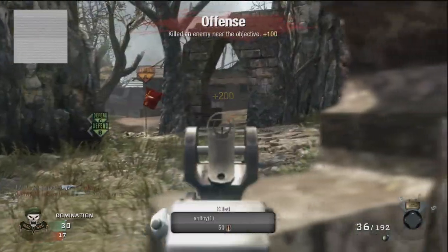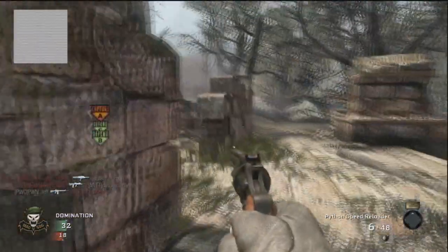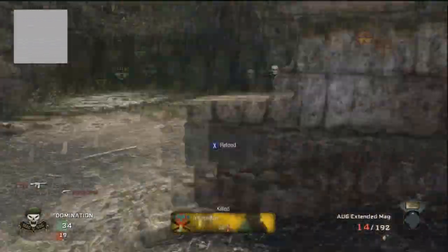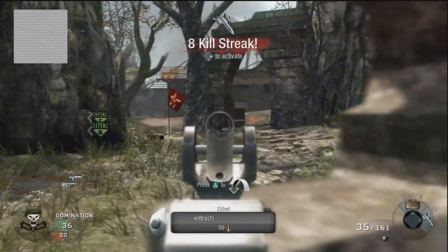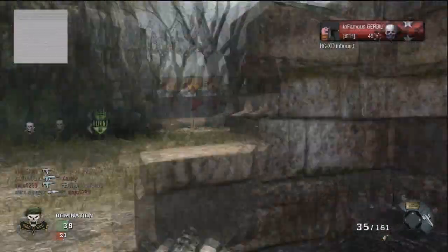And now this is where I post up. This wall gives great cover. Think about this: when you're playing Domination on the map Jungle, and the opponents have the A flag, there's one of two places that they're most likely to spawn.